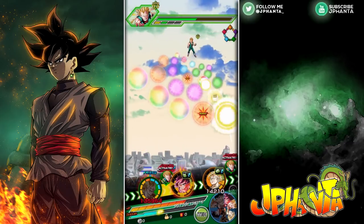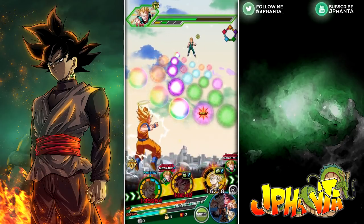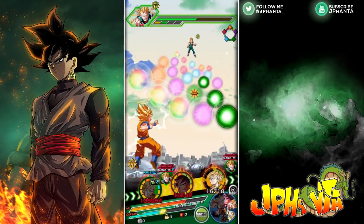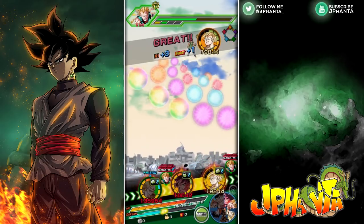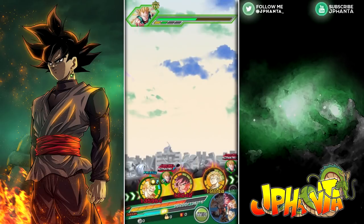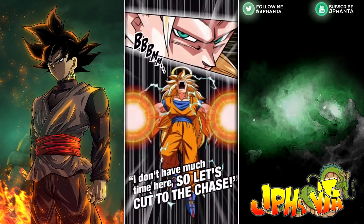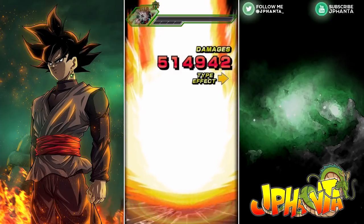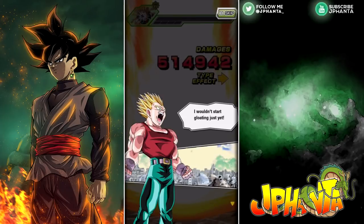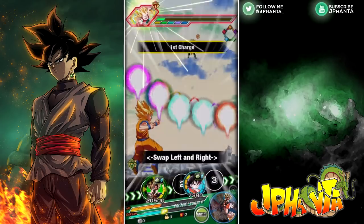The bad thing about this Super Saiyan 2 Goku is that he loses his stun ability — only his Super Saiyan 3 form can stun. At least he revives himself with some ki. A crit would be good but it's hardly going to happen since he's only level 5 crit. We take him out anyway — I'll take that. Now onto one of the hardest parts: the strength Super Saiyan 3 stage.